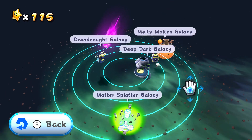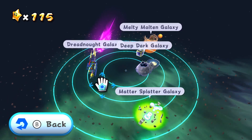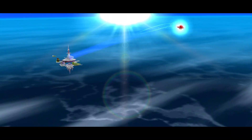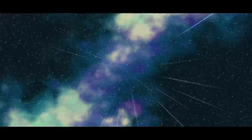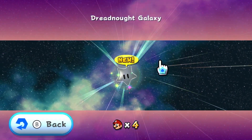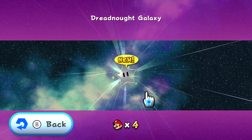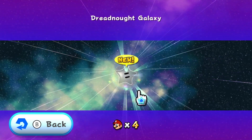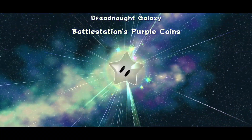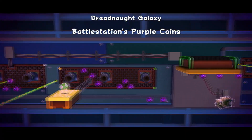Oh no. Okay. I knew it was only a matter of time, but here it is. It's time for the Dreadnought Galaxy purple comet. This right here is my least favorite purple comet in the game, and quite possibly my least favorite level in the game. This is probably gonna be one of the last three episodes, so it's a good thing I basically saved this for last. It's time to collect the Battle Station's purple coins, and I am not ready. Look at how far apart they are.